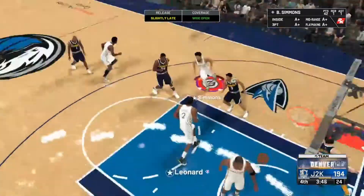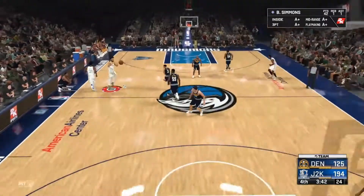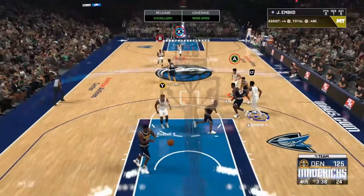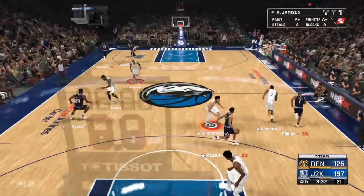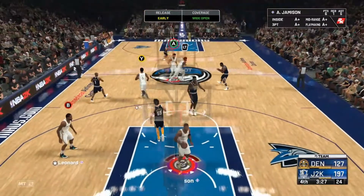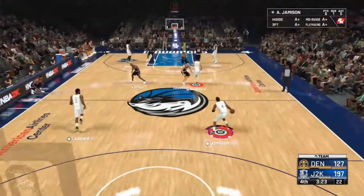I already have 194 points with three minutes left in the fourth quarter. You literally just let them score your possession, then run down, stop and shoot the ball, and just shoot over them. You're going to make shots constantly. You'll occasionally shoot a contested shot, but their CPU does not contest well at all on Rookie. You're going to make 75% of even your contested shots.